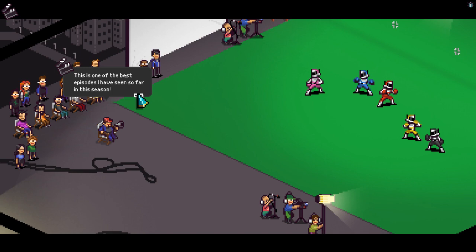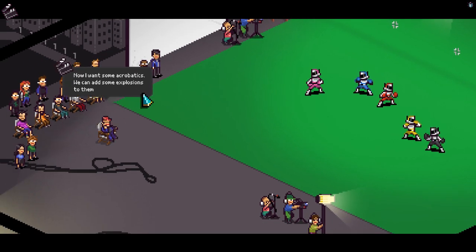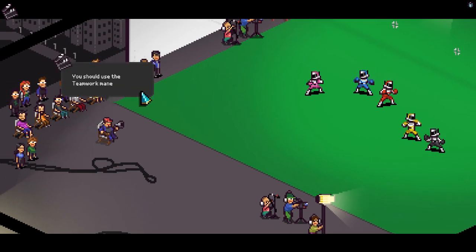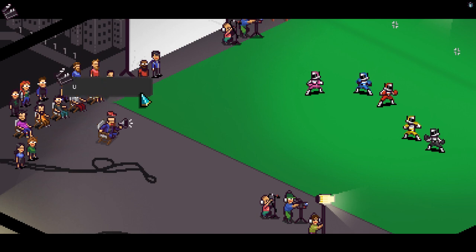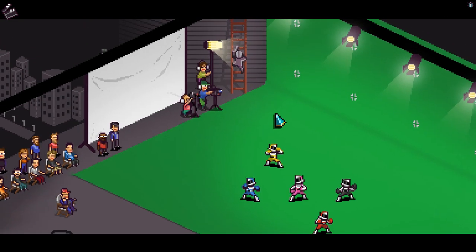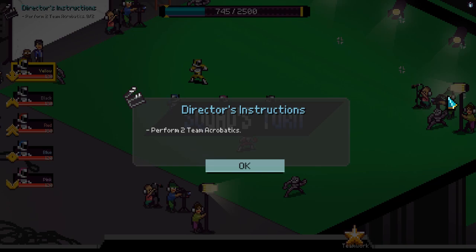This is one of the best episodes I've seen so far in this season. He always says that as long as we are defeating the monsters really easily. Now I want some acrobatics - we can add some explosions to them later. You should use the teamwork maneuver to toss people around so they can move farther. Use teamwork, then click on the yellow cells.